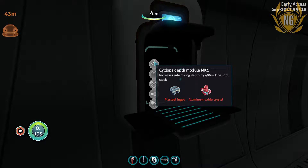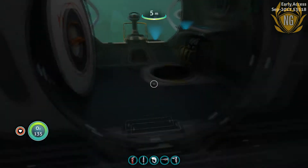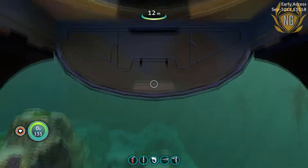So I need a Plastil Ingot and an Aluminium Oxide Crystal. I don't know where that second thing is, but we can definitely go build a Plastil Ingot — that's easy. I like it being dark in the sub. It's cool, it makes you really feel like you're underwater.